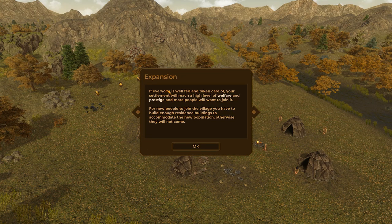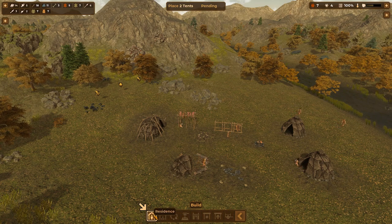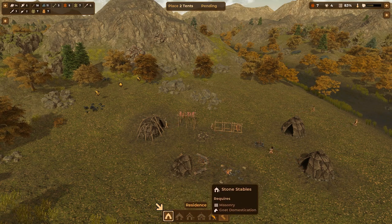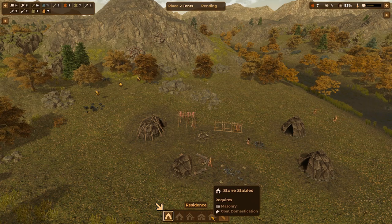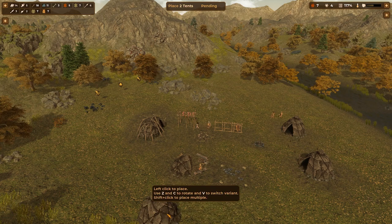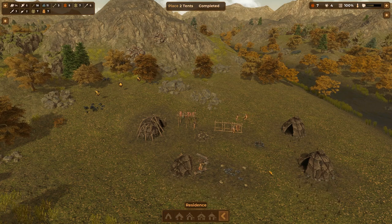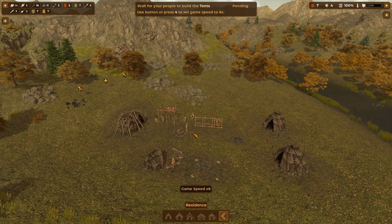We'll continuously produce the tools until the resource limit is reached. If everyone is well fed and taken care of, your settlement will reach a high level of welfare and prestige and more people will want to join it. For new people to join the village, you have to build enough residence buildings to accommodate the new population, otherwise they will not come. Makes sense — you have to have people somewhere to live. Residences — look at all this goat domestication! Okay, that's probably way later. Tents — let's go ahead and put one right in the middle here next to the rest of them.